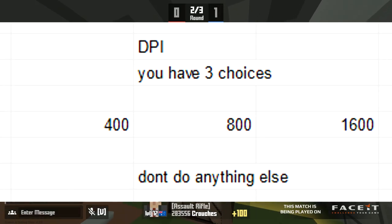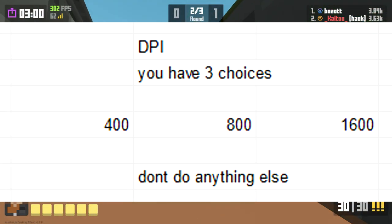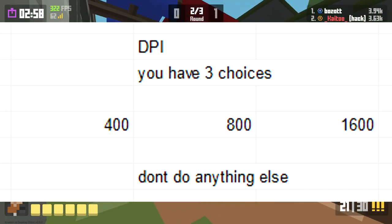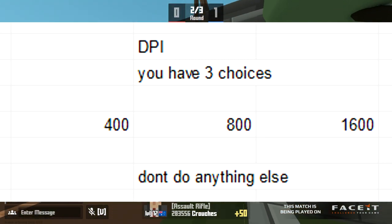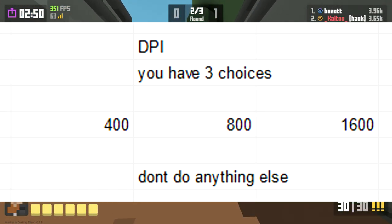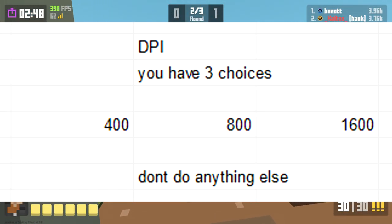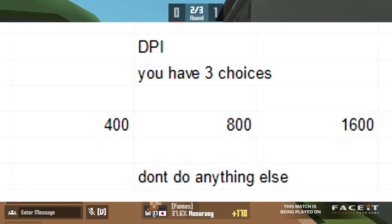For DPI, people are pretty sensible with their choices. 400, 800, or 1600 DPI are pretty normal for pros and most players already use these. I wouldn't go any higher than 1600 because it makes changing your sensitivity really finicky and difficult, and it doesn't actually give you any advantage, despite what Reddit may say about pixel skipping.